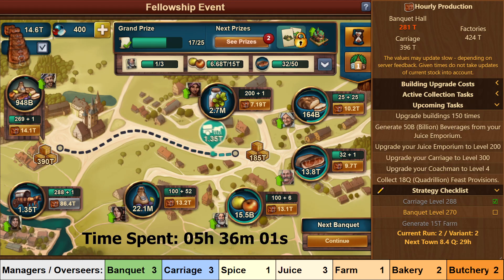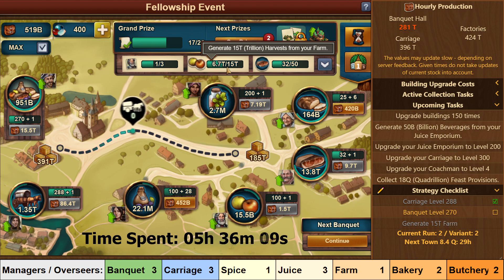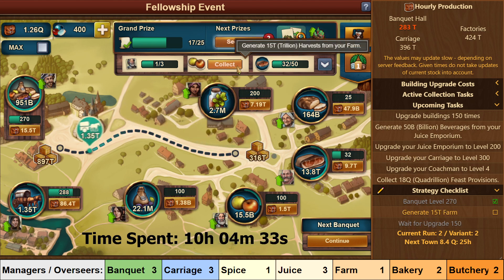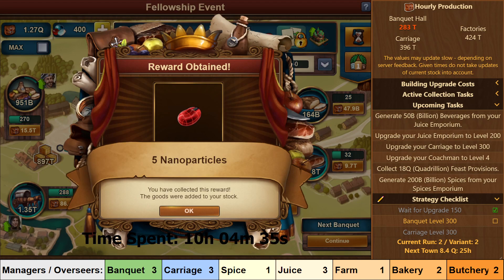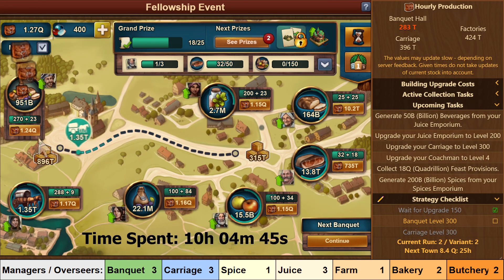After that it is back to the Banquet, but only up to 270 at first. When you hit that mark you should wait until you have collected 15 trillion Feast Rations from the farm, which should take you roughly another 4 and a half hours. After collecting that you get your final upgrade task, so you can now continue on the Banquet, getting it up all the way to level 300.